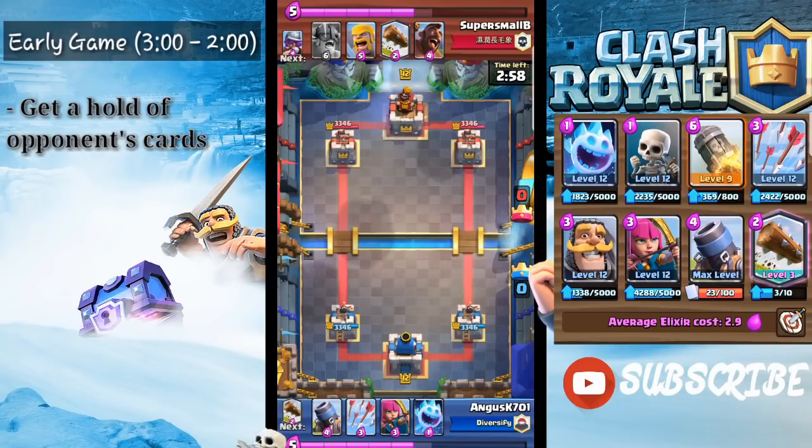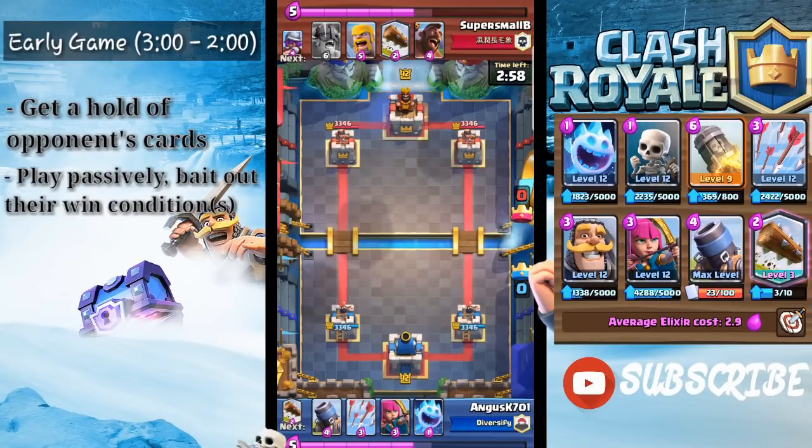A lot of players like to place their Mortar as their first card right on the bridge, thinking this is an aggressive deck — I totally disagree with that. In early game you're basically trying to bait out whatever win condition they have. If this guy has a Hailtrider, you're trying to make him use it so you can counter it with your Mortar.